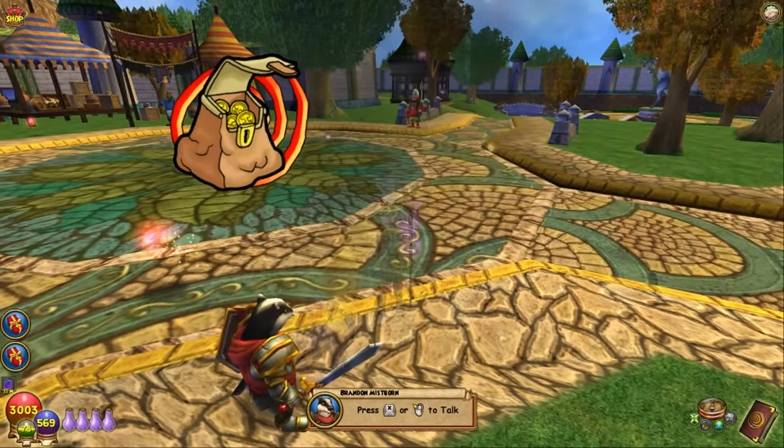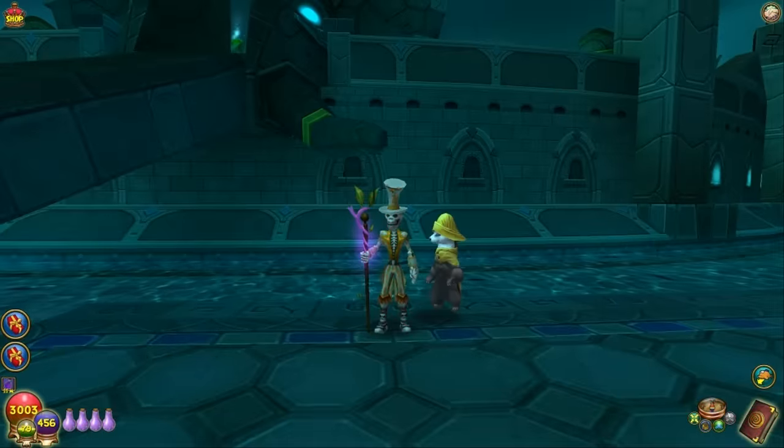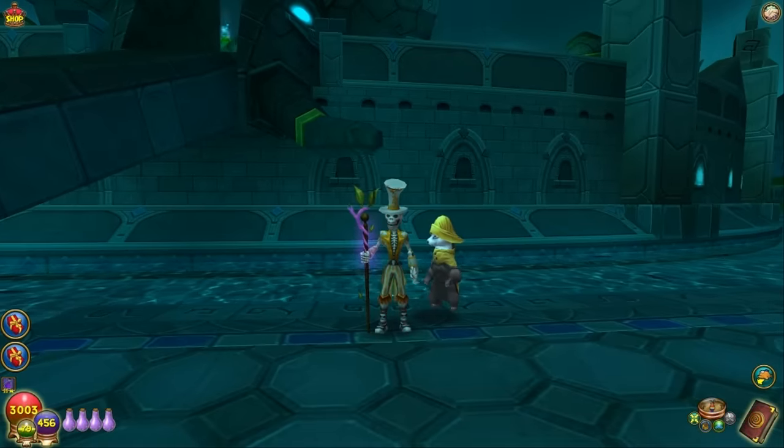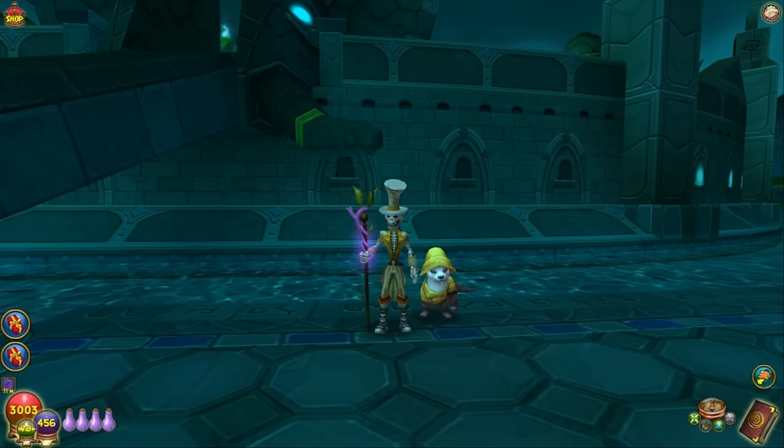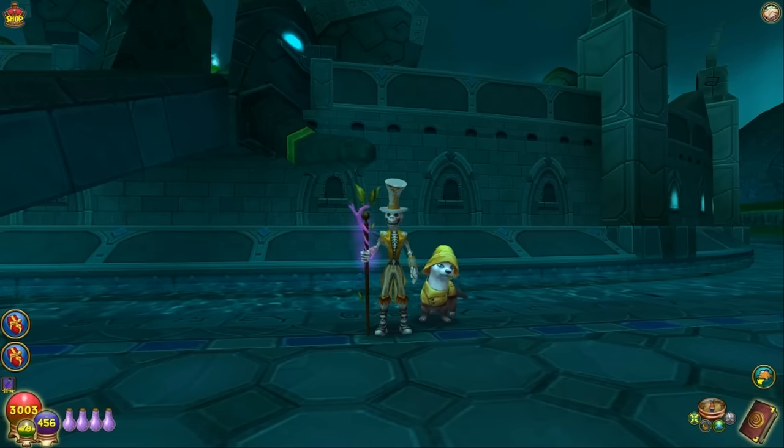I've gotten them for the sake of this video, and I am heading to the elephant graveyard now. Here we are. I took that gear, a fishing luck potion, and my pet, and I've got a total of 93% fishing luck. That is the key to this technique — using the numbers to your advantage.